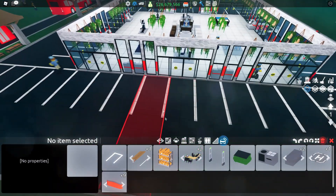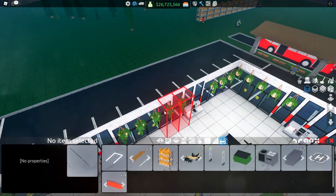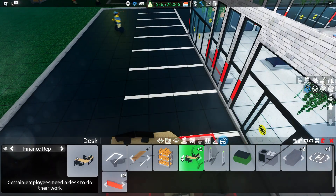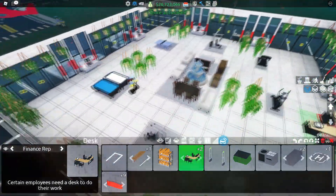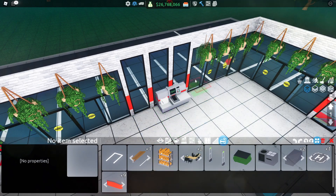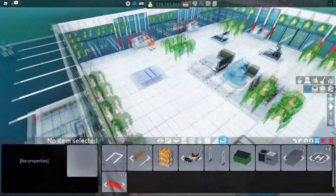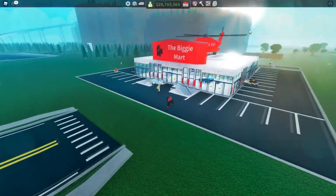The best way to place the finance rep is by getting rid of one parking lot and placing the finance rep desk through the windows. Remove the pot plants, place the finance rep desk there, and put them straight through the door. You want one on each side of the store, so remove another parking lot, shift the cash register over, and add the second finance rep desk. I'm going with two finance reps — I think that's enough.